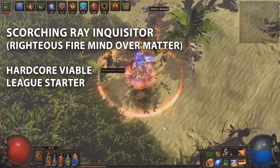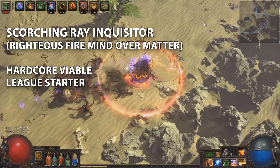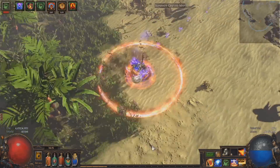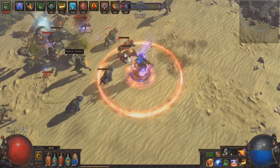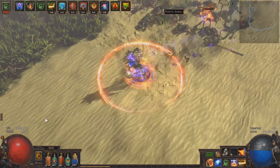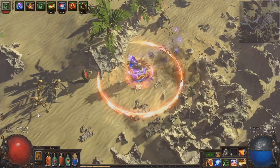G'day, ZiggyD here with another starter build for 3.0: Scorching Ray Inquisitor. Scorching Ray was nerfed in 3.0, but only because most of its passives and support gems were massively buffed as a side effect of the ailment changes. Overall its damage is higher than in 2.6 and it's super effective as a starter skill.